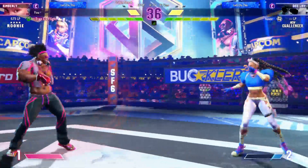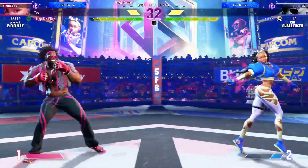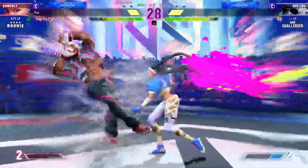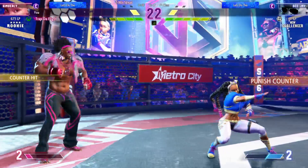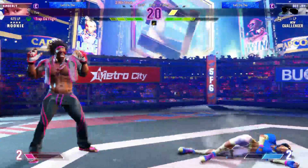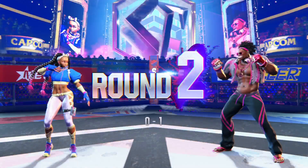Both fighters have full drive gauges stocked. Fire slasher. This is a prime opportunity to end things, but they decide to play it safe. The impact doesn't do anything. A critical situation for both fighters. Huff tap to close it. Player 2 picks up the first round — that'll give them a psychological advantage.